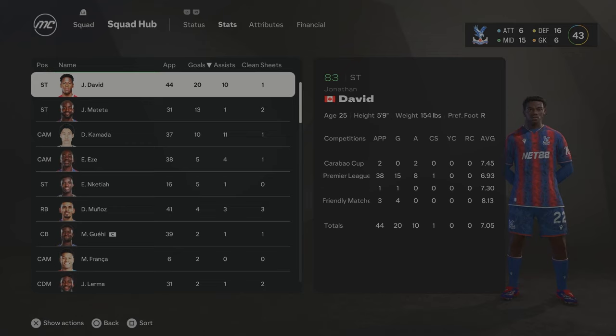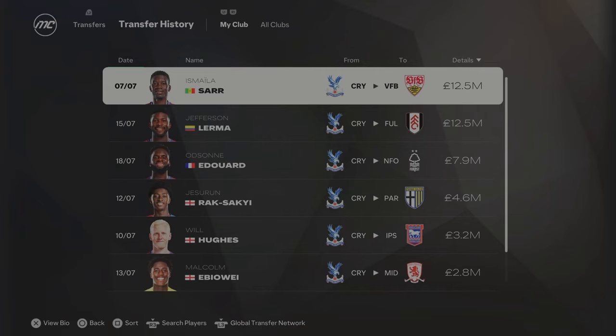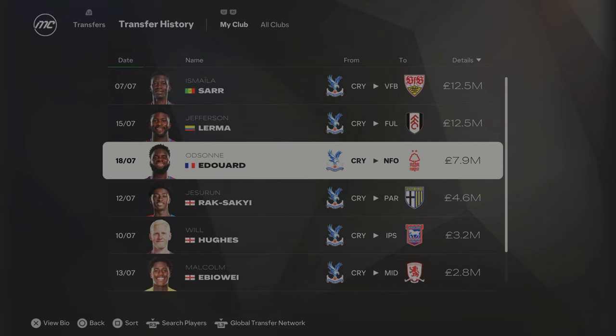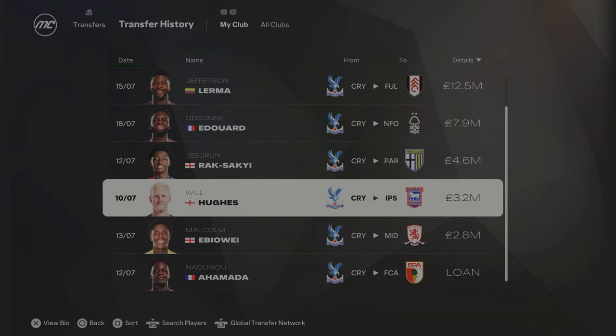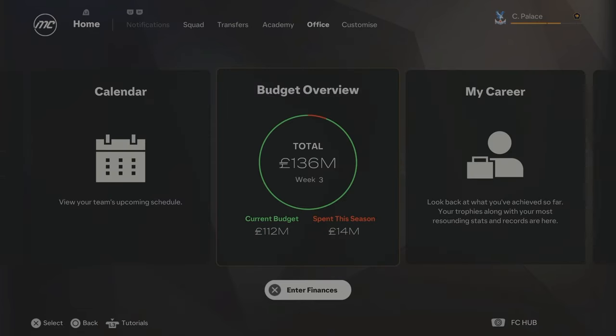Going into Season 2, I've sold off a lot of players. Ismail Assar has gone to Stuttgart for £12.5 million — we're not playing wingers in this formation. Lerma went for £12.5 million as well; 30 years old and not getting game time. Edouard has been sold off too. Hamada has gone on loan to Augsburg for two years to develop and hopefully come back as an asset. We now have £112 million to spend and I've got a few positions I want to improve on.